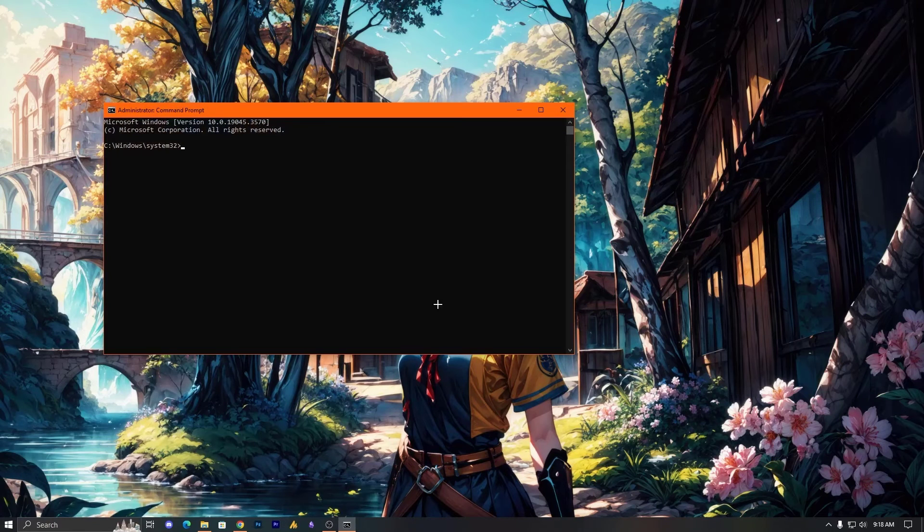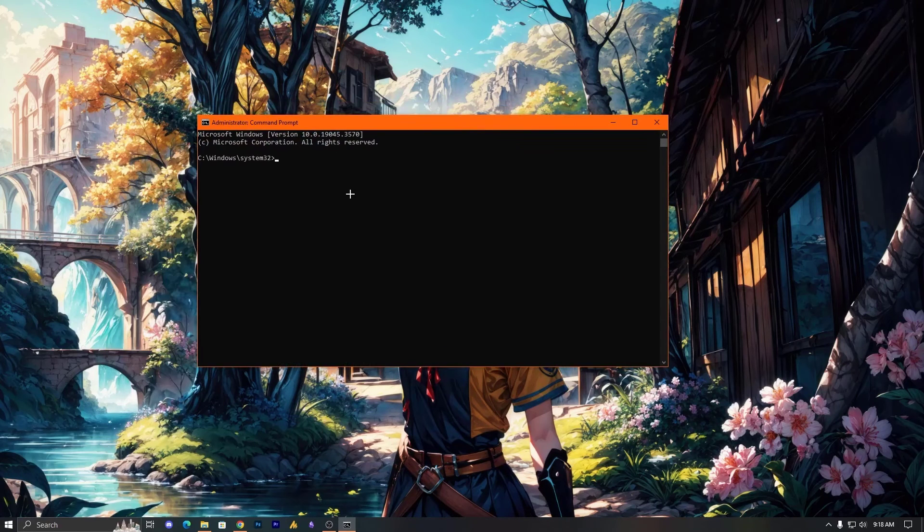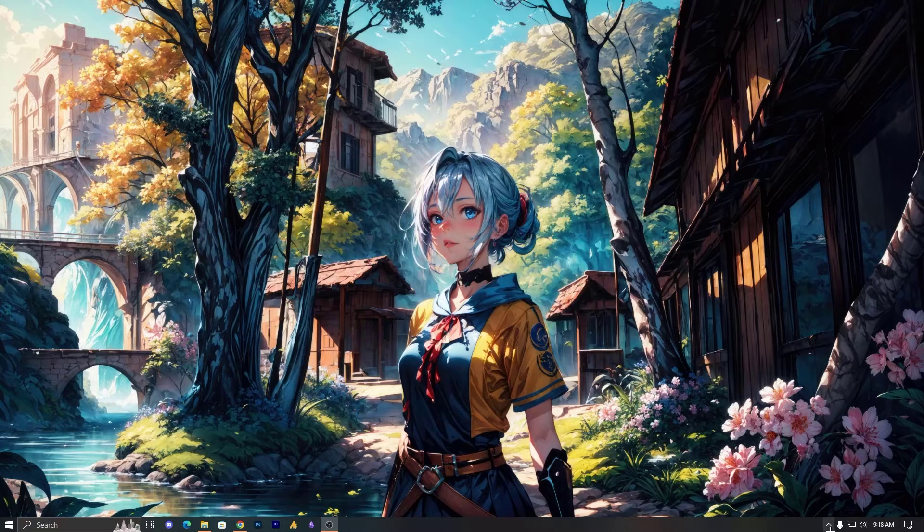Now here you need to apply a command and set it to off, just like this. After applying this command, you can just play your game without restarting. But in some cases it may cause a bug and not start up properly, so you may need to restart your PC.